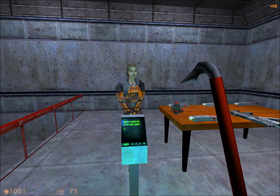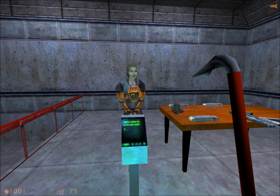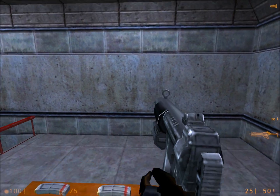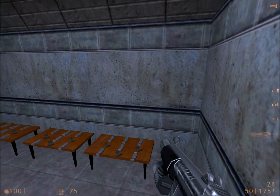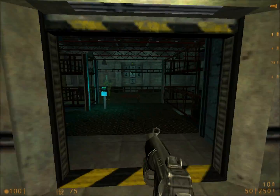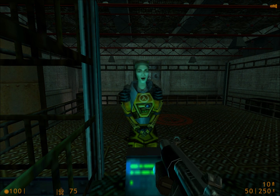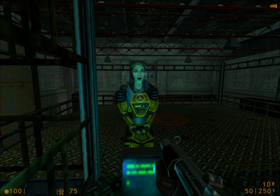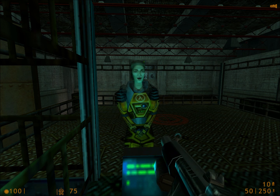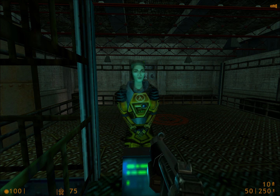Welcome to the Black Mesa Target Range, where you will receive training in firing a weapon, reloading, and firing the attached grenade launcher. Please pick up your weapon and advance to the firing station. You'll have to hit every target in order to complete the course. But if you miss the first time, don't worry — it will come around again. Try to reload during pauses, rather than waiting to run out of ammunition at a critical time. To fire your grenade launcher, use your alternate fire button. Certain targets will break only when hit by grenades.